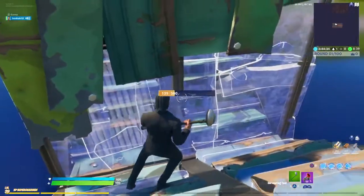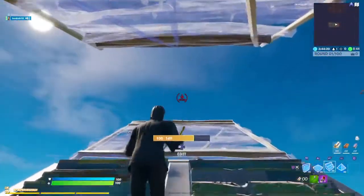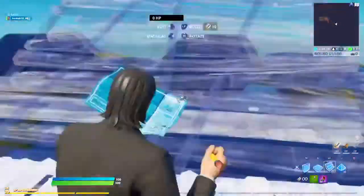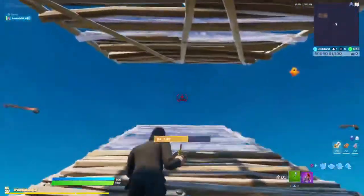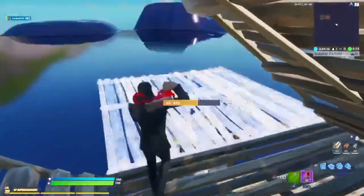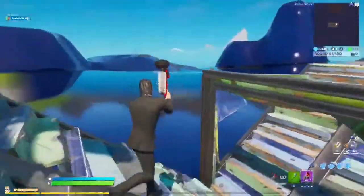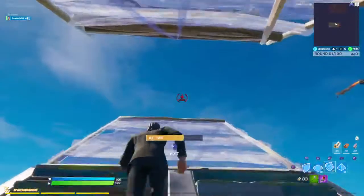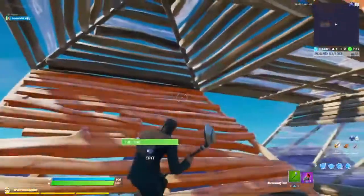Moving on to the third technique — as usual, double ramp two times, then wall, wall, stairs, floor, stairs. I'll show you guys one more time so you can see: double ramp, cone, side jump — just a side jump. It's not that hard.